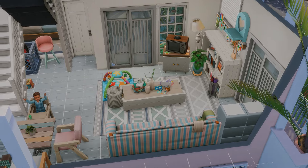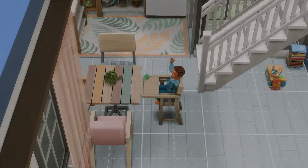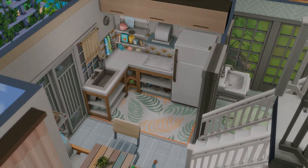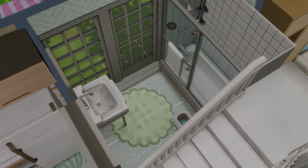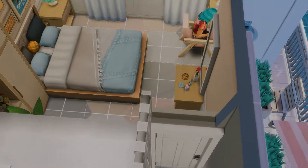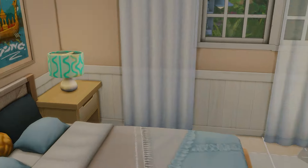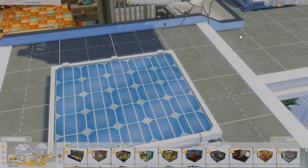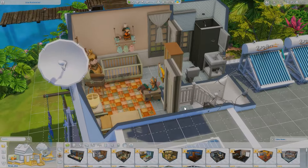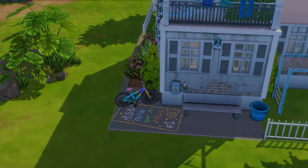Upstairs is the second unit, starting with the balcony which has plants on the wall. Sims enter the living room first, then the kitchen where a toddler sits in a high chair. There's a small but cute bathroom and the main bedroom where my sim is playing video games. The second unit also has an upstairs with a baby's bedroom, a bathroom, and outside there's a little mini playground and a bike.